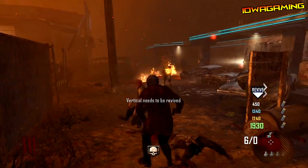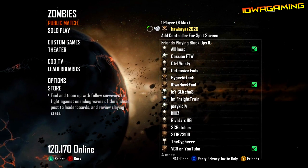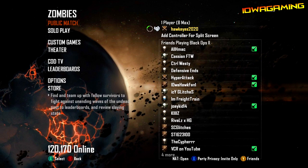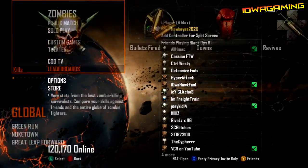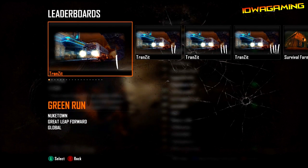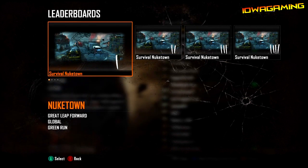Why would they just add this into Transit now if Die Rise is coming in two days? It's very suspicious of Treyarch, but I think it has something to do with Die Rise. The reason I say this is because the day of the patch or update, the leaderboards showed something like 'Giant Leap Forward' or something like that — and I really do think it is connected to Die Rise.